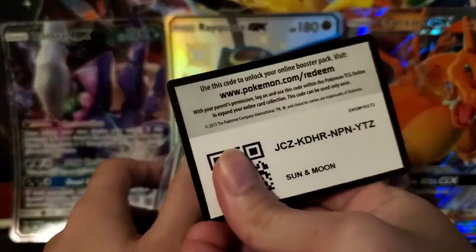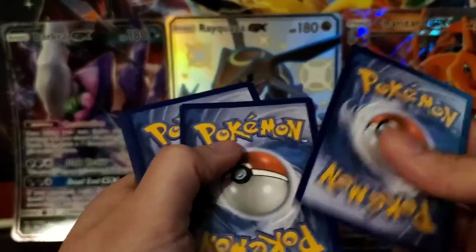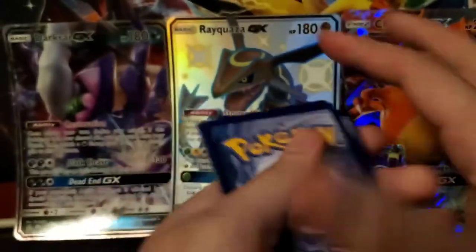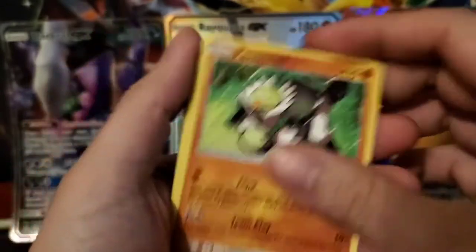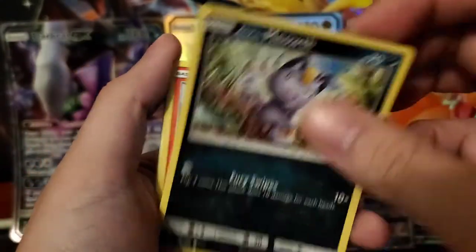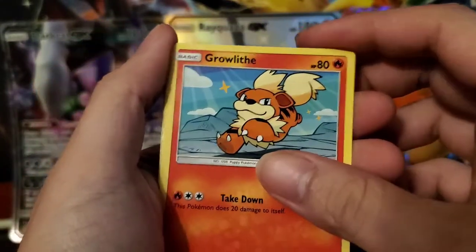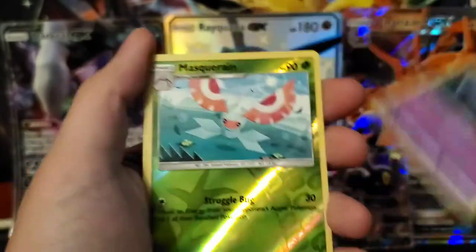Green code card. We've got a Metal Energy, Passimian, Team Skull Grunt, Poison Barb. We've got a Ditto, Alolan Meowth, Growlithe, Rockruff, Cosmog, Masquerain. And we've got an Incineroar!